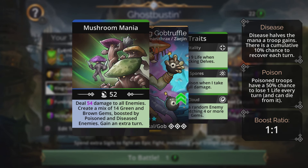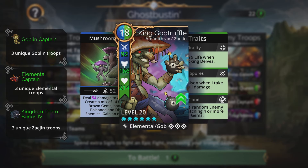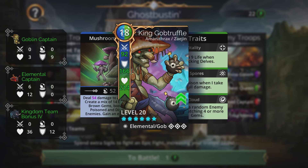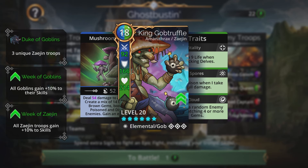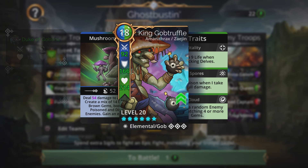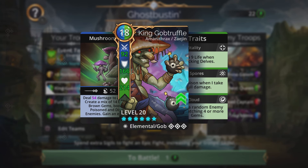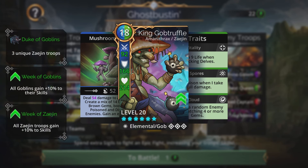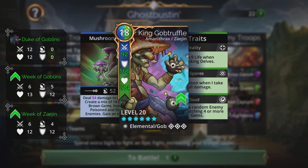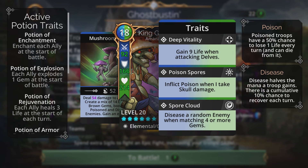King Gob Truffle is also on this team — one of the reasons this world event will be one of the easiest. He's an underworld legendary from the Mana Tracks faction associated with Zayjin. He costs 18 mana, deals damage to all enemies, creates green and brown gems boosted by poisoned and diseased enemies, gains an extra turn, and has a trait to disease a random enemy when matching four or more gems.